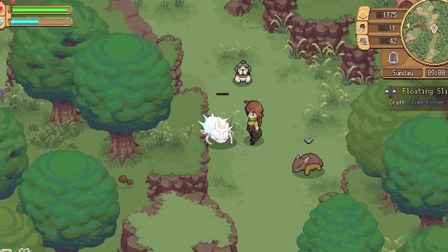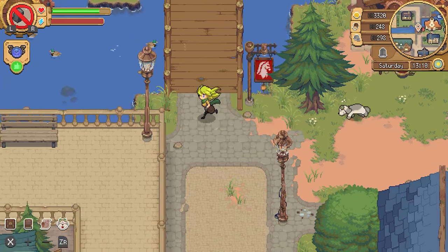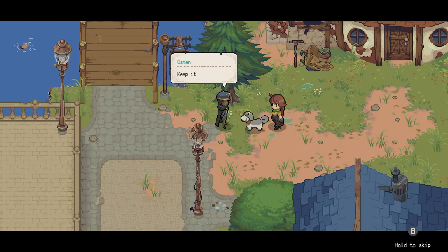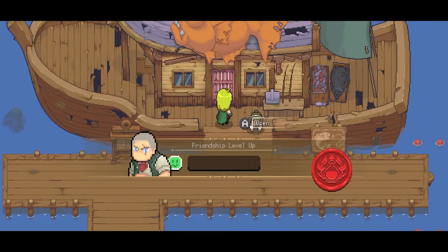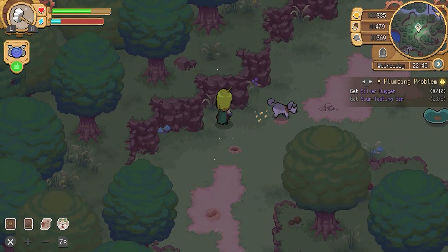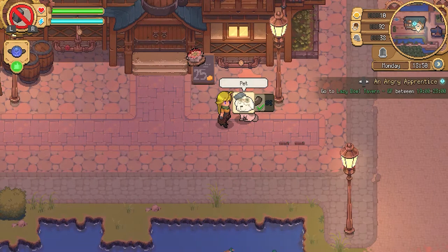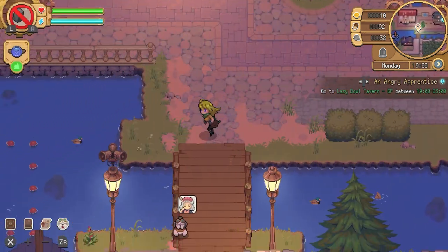Last but not least, you get a pet — which was one of the initial things that drew me into wanting to play this game. Who doesn't love a trusty little sidekick to keep you company as you explore? You can name your dog and it will follow you around wherever you go, except indoors — which, like, lame. At first your dog doesn't really do much, but as you build your friendship it can help you out by finding varied items and even leading you to NPCs that you're wanting to find.